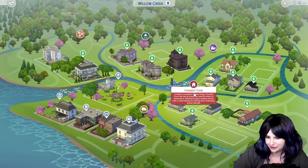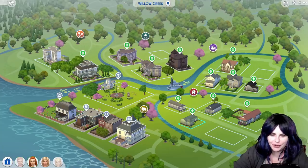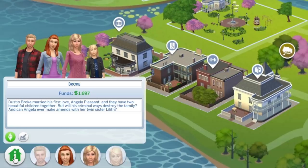Let's start with Foundry Cove. First of all, we have the Broke family. This is Dustin Broke, his wife Angela Broke — who used to be Angela Pleasant — and their two children Tabitha and Vincent. Dustin Broke married his first love Angela Pleasant and they have two beautiful children together. But will his criminal ways destroy the family, and can Angela ever make amends with her twin sister Lilith?